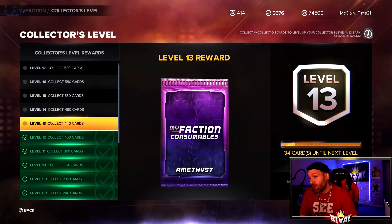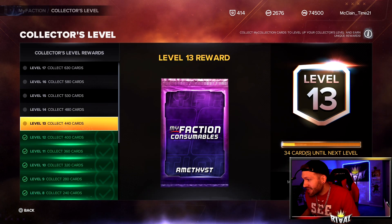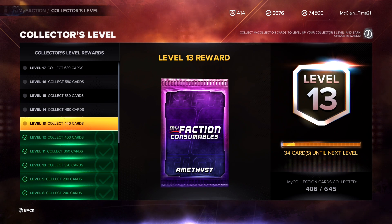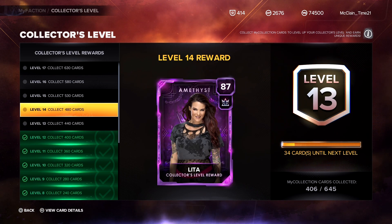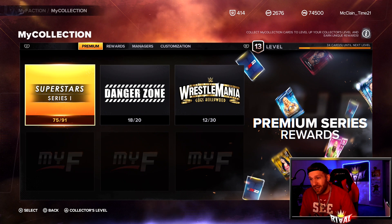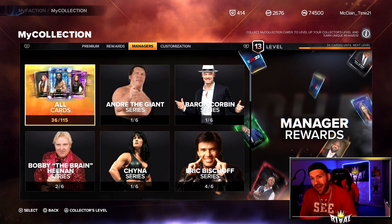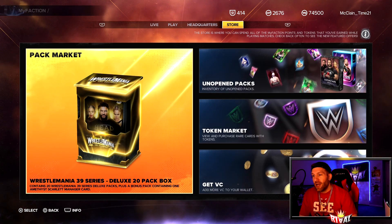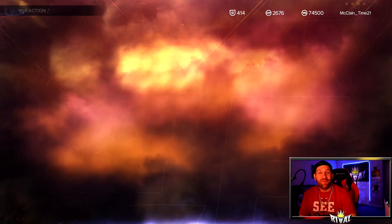We got some progress done. We are now at 406 total cards collected — that is pretty awesome. We are 34 away from the Amethyst My Faction Consumables, and then the next prize is the Leader. We are now 75 out of 91 on the Superstar Series One — we picked up about four or five Superstar cards we did not have, plus a couple managers.